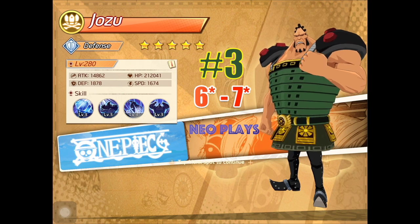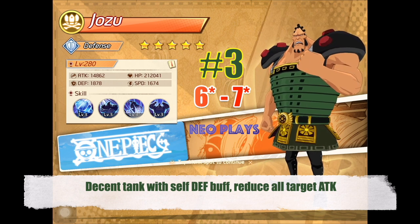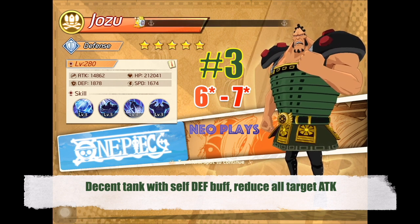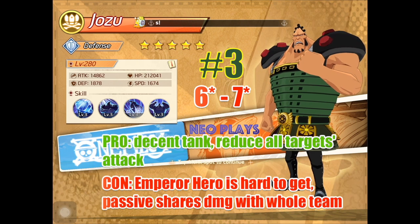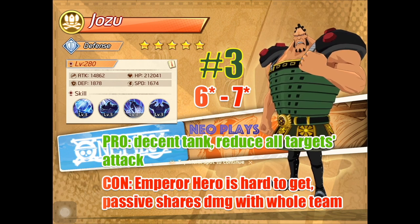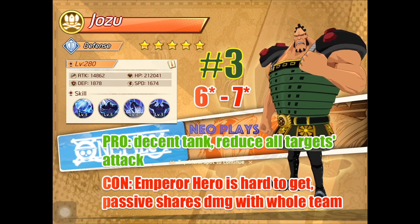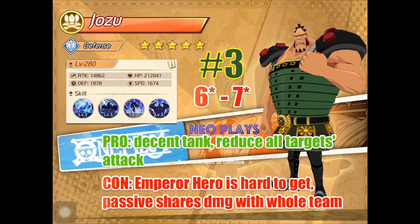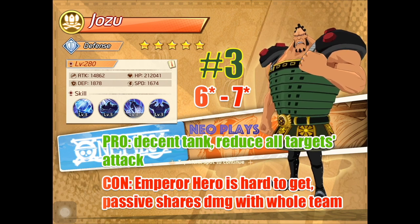At number 3, we have Jozu. He is a decent tank with a self-defense buff skill of 20% plus. He also has a very good skill that reduces enemy attack by 20% plus. Pro: he is a very decent tank with decent tank skills. Con: as one of the Emperor heroes, he's a bit harder to combine. Also, his passive shares incoming damage with all other team members — not ideal for a tank. But anyway, he's still decent, so he can be 6-star to 7-star.